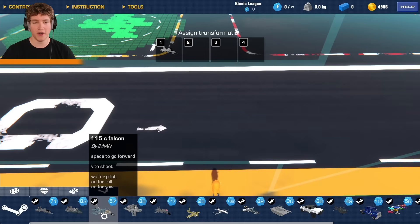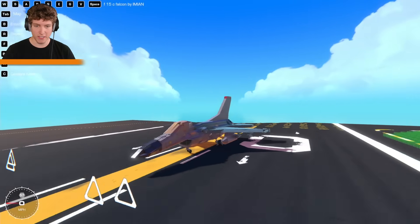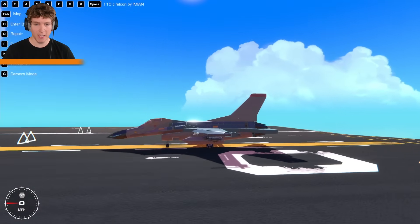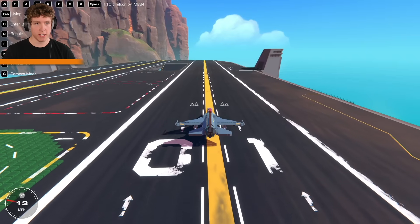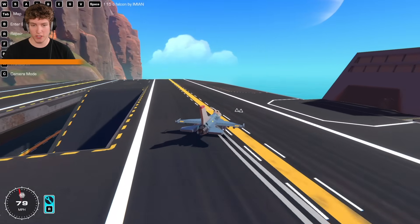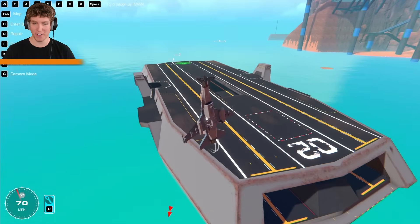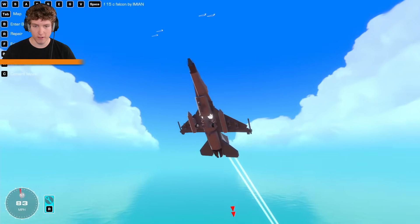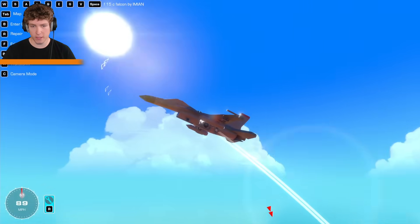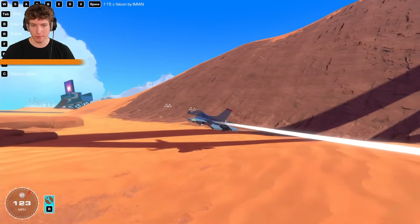So far my favorite is the F-35B by Exo, but I think that will change — right here I have the F-16 Falcon by I'm Ian. It says F-15 but clearly this is an F-16. Just look at the detail — the cockpit is actually leaning forward, this is sick! Let's take off and see if this works just as good. Whoa, the yaw controls are insane. Let's bring in the gear — that's pretty nice.